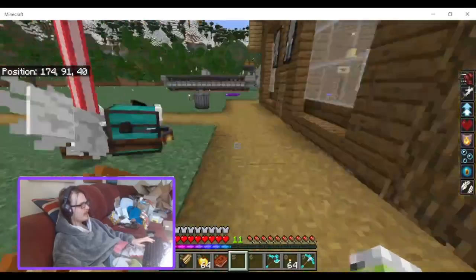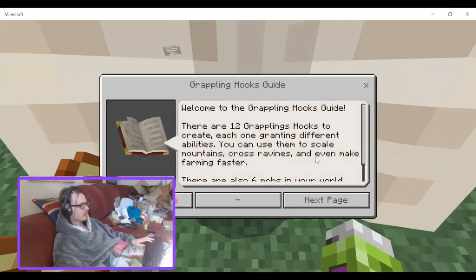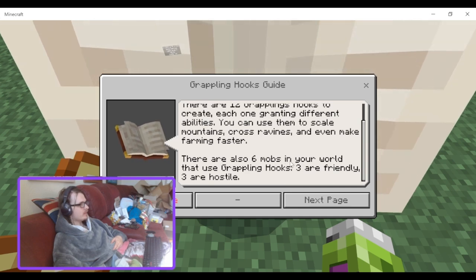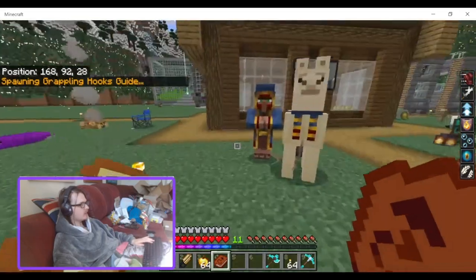Let's get into this review. We've got the grappling hook guide. Welcome to the grappling hook guide — there are 12 grappling hooks to create, each granting a different ability. You can use them to scale mountains, cross ravines, and even make farming easier. There are also six mobs in your world that use grappling hooks — three are friendly, three are hostile. To craft your first grappling hook you will need one iron, one string, a tripwire hook and two redstone.